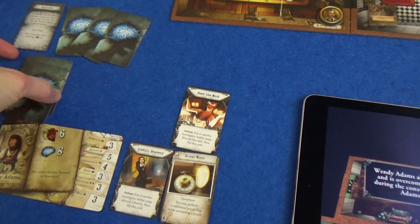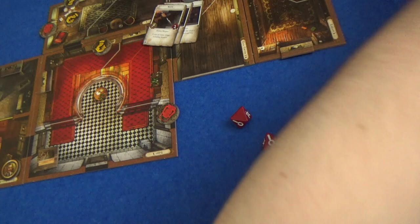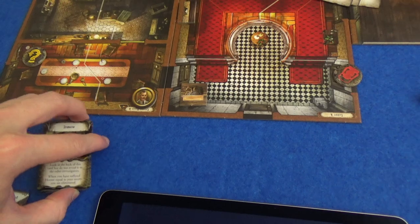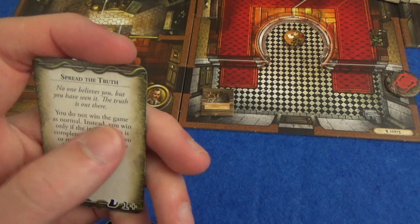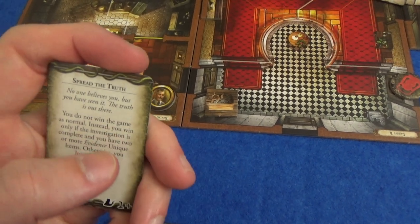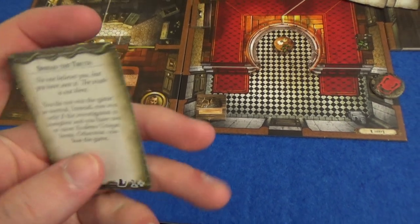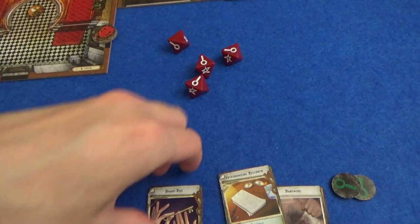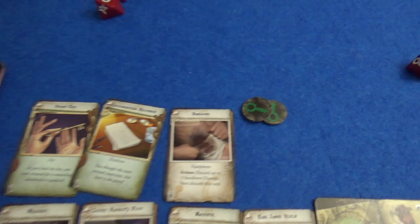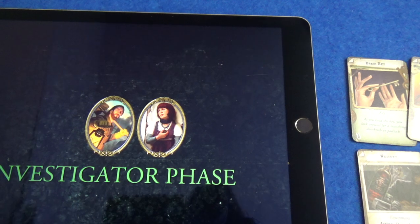When a person goes insane you discard all of their face down horror, which is quite nice because most of hers was face down. Then grab a random insane card - making sure it is from the right player count. The card is 'Spread the Truth': no one believes you, but you have seen it. You do not win the game as normal - instead you win only if the investigation is complete and you have two or more unique evidence items. Otherwise you lose the game. So we could trade some of these - this incriminating evidence is unique evidence, and hopefully we can find another one because we can't win without it. That was some bad luck for Wendy.